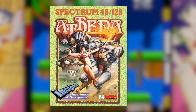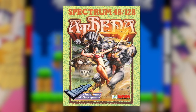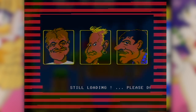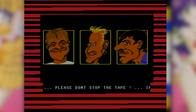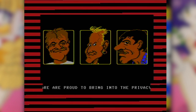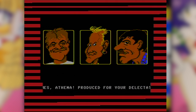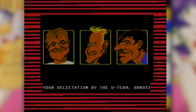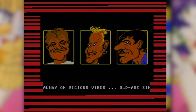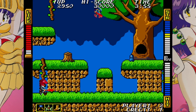So onto the home versions. Once again, Ocean had picked up the license, choosing to release it under their Imagine label in 1987. Unlike many of the other games I'm checking out, both the C64 and Spectrum versions were handled by in-house staffers. In theory this should make for a better title, especially when compared to some of the teams Ocean had contracted out work to in the past. But sadly, this isn't the case at all.